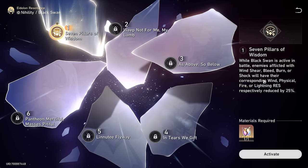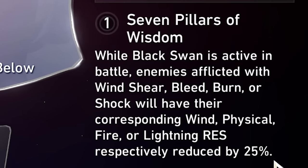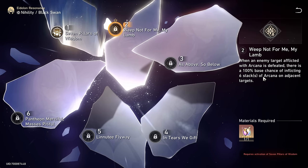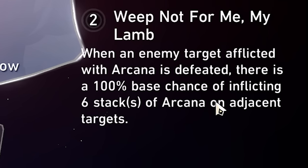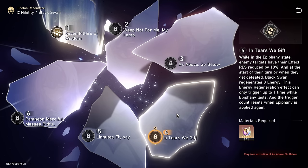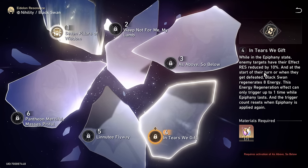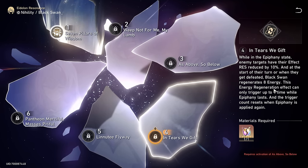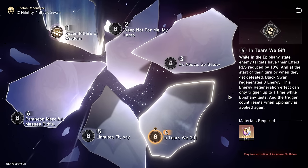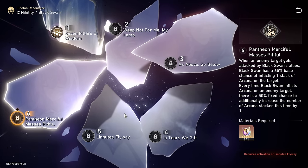Taking a look at her Eidolons: E1 is really good, which is why I went for it — enemies afflicted with any of the DOTs will have their corresponding element resistance reduced by 25%, which is very powerful. E2 sounds really good especially for Pure Fiction where there are tons of different enemies — you can really start ramping up Arcana stacks. Six stacks on adjacent enemies when an enemy with Arcana is defeated. E4 honestly doesn't sound that good to me. E6, as it should, sounds really good — a lot more Arcana stacks will be applied.